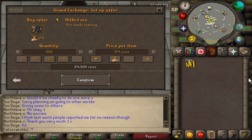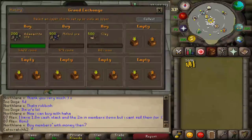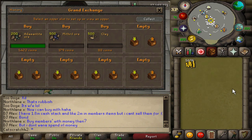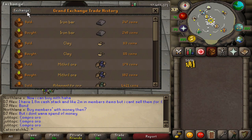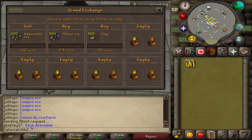The margins in free-to-play just aren't nearly as good as pay-to-play. While waiting for offers, the adamant ore came through which is great. I put an offer in for clay — the margin was 2gp. We're going to turn around and sell the adamant ore. I'm not going to flip adamant bars or mithril bars in this video, but those are also great items to flip if you want to try them.